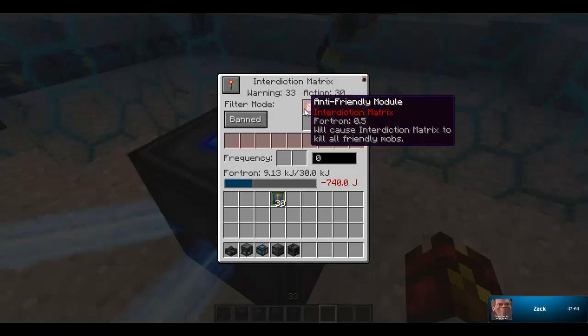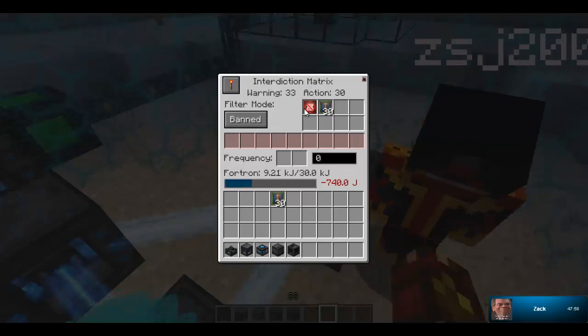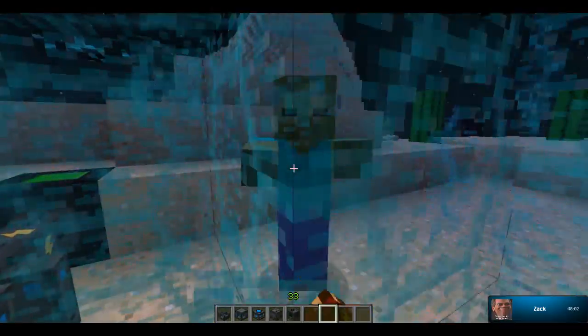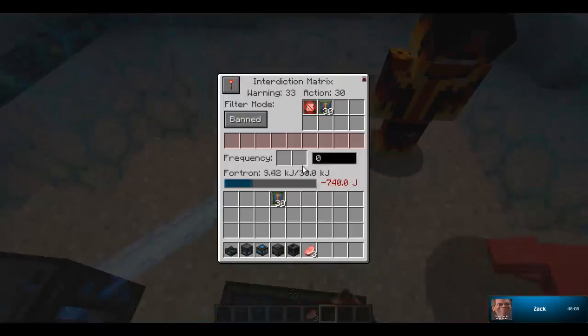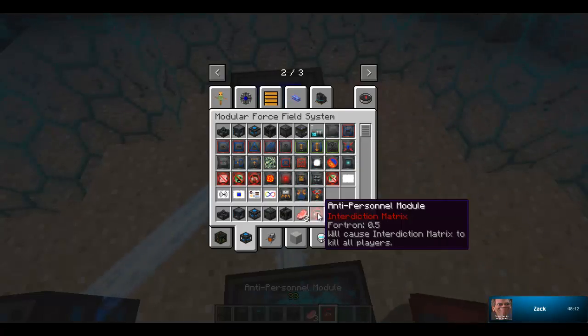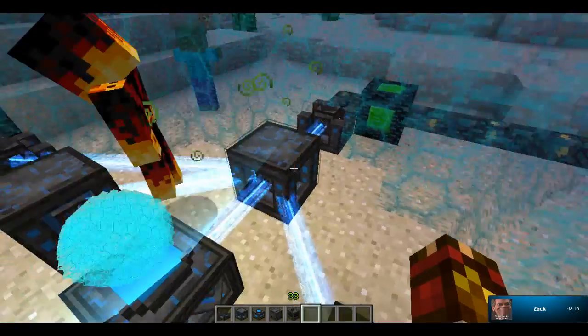If you're a little pig just walking along and you get too close to this, it will just instantly kill you. And you can also set it to pick up items from players and kill players. But you can't make it pick up items that mobs drop, sadly.